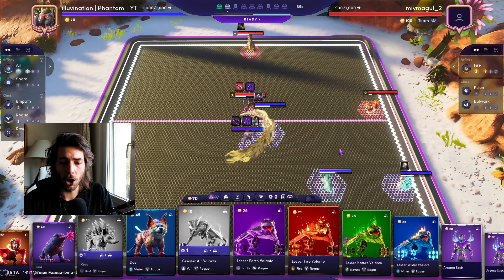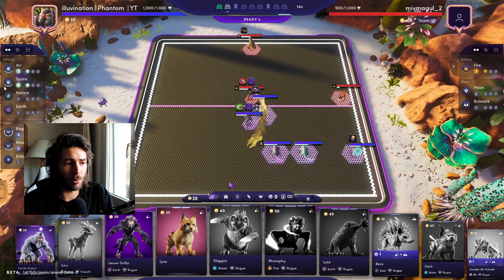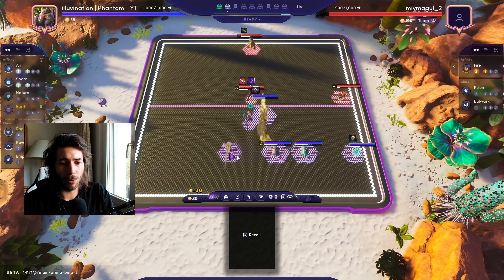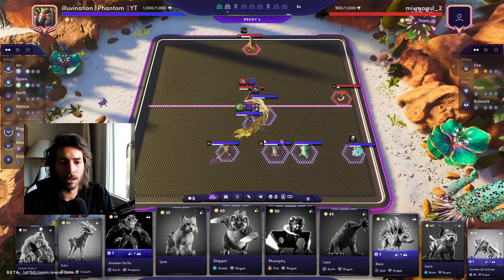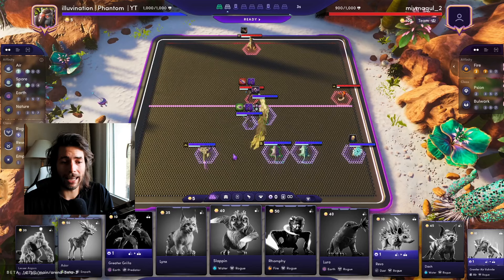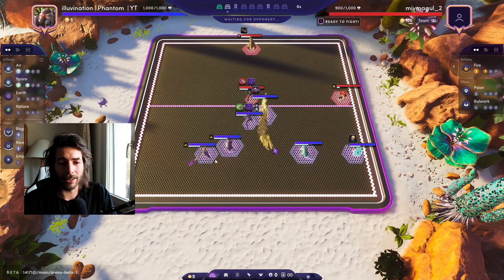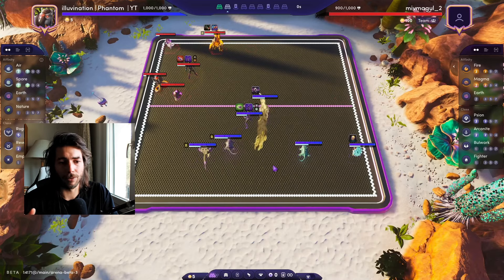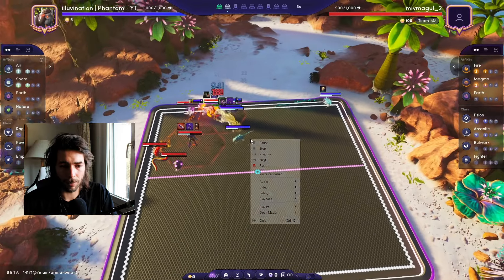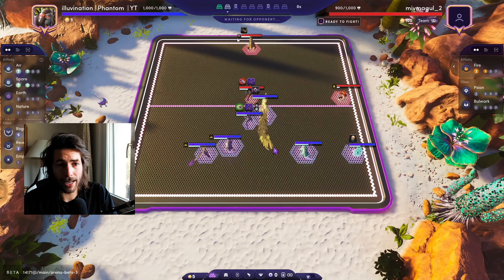We're definitely going with Corrosive Aura and equipping it to our Vermilia, which is probably the tankiest unit on our team — making sure the augment doesn't die and stays alive as long as possible. Round two we go into Vermilia, activating Spore and Revenant by putting a Nature dagger on our Ranger. We now have Spore and Revenant activated, four rogues, and we're bringing in the two Earth rogues — Gorilla plus Volante.